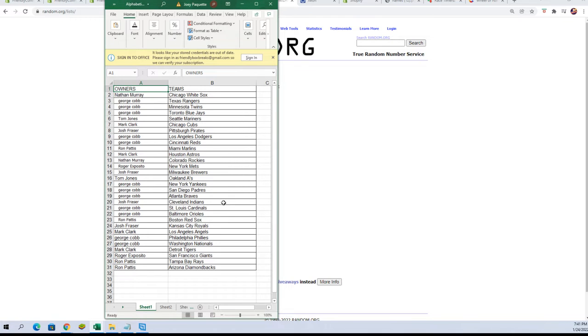Josh F, you've got the Indians. George C, you've got Cardinals and Orioles. Ron P, Red Sox. Josh F, Royals. Mark C, you've got the Angels. George C, Phillies and Nationals. Mark C, you've got the Tigers. Roger E, Giants. And Ron P, you've got the Rays and the Diamondbacks.